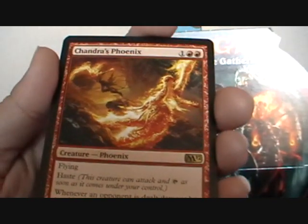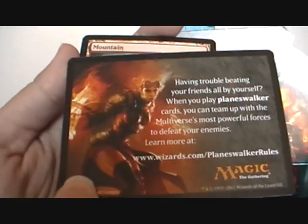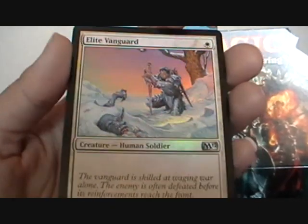Just one more and I'll have four for a deck or something. Cool. A Chandra random card — yay! — and Mountain, and Foil Elite Vanguard.